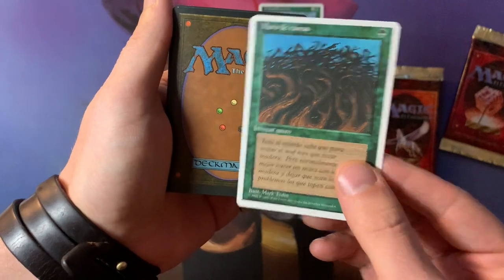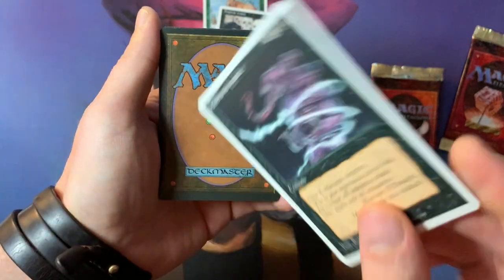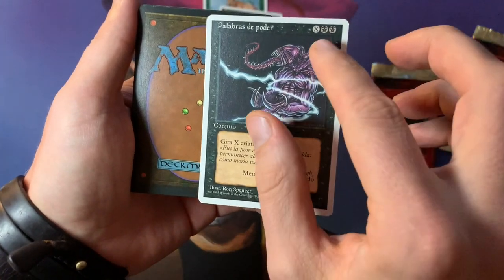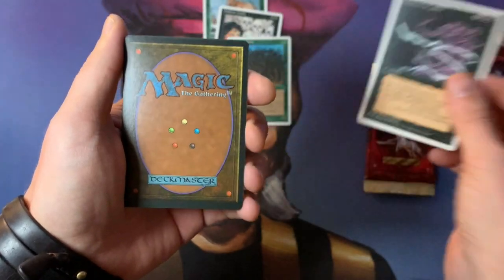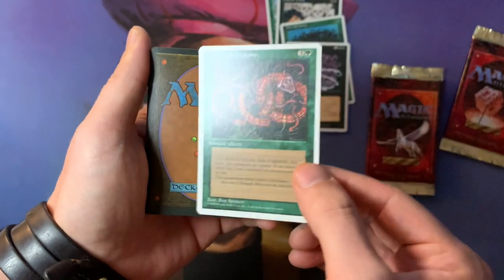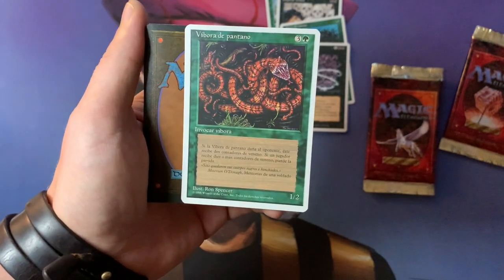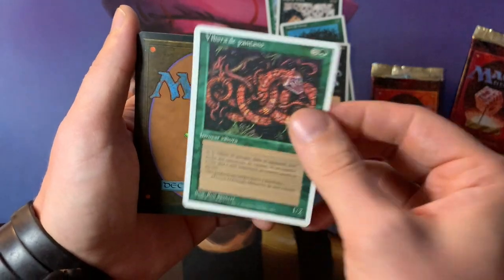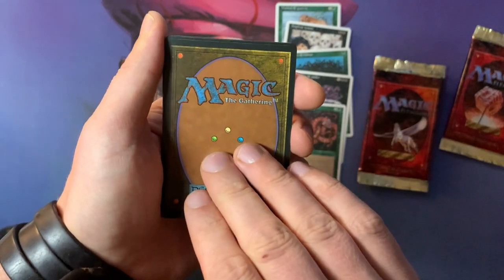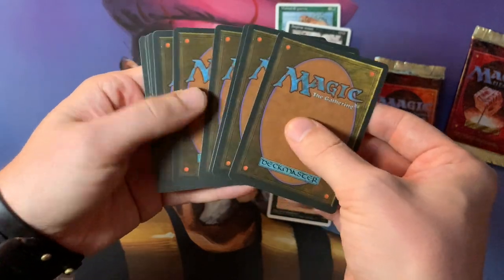A Wall of Wood — one green for this 0/3 wall. And there is a Word of Binding, a card from The Dark. Double Black and X, tap X target creatures — it's a Sorcery, I believe. And next up we've got a Marsh Viper, which puts poison counters on your opponent. These were the first poison creatures — kind of a big deal back in the day, but it's really hard to make an old-school poison deck work. And we've got a Plague Rats. Let's see, still quite a few cards to go.